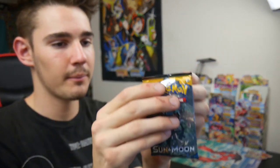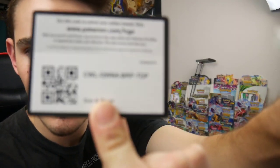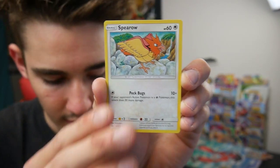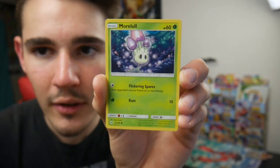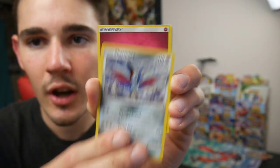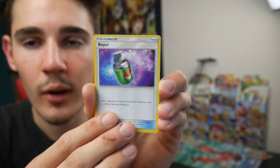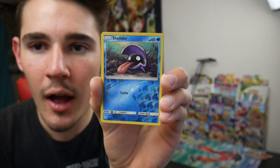We have a Decidueye pack — come on, let's at least pull something out of this. There is a code card, focus in, there we go. Four and then two. Let's see what we can get out of this Decidueye pack. We have a Pikipek, a Spearow, a Fomantis, a Morelull, a Skarmory, an Energy, a Corsola, a Repel, a Pellipa, and a Sheldor.